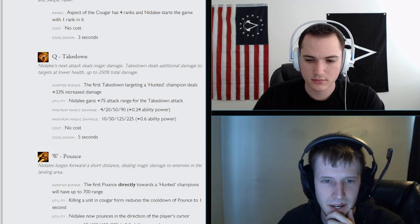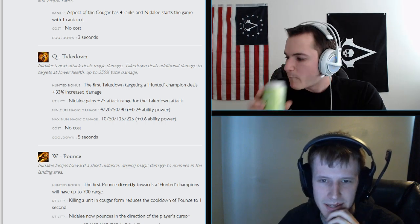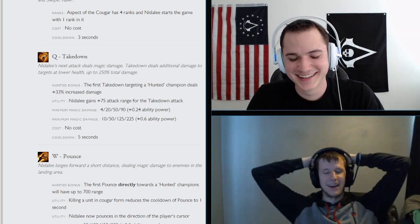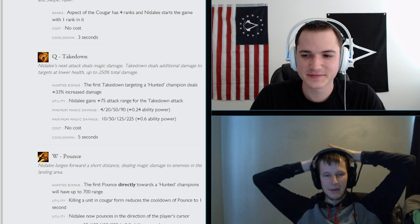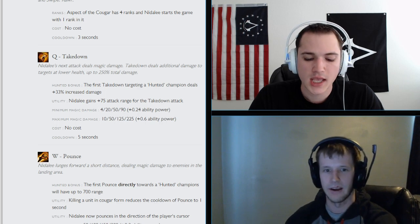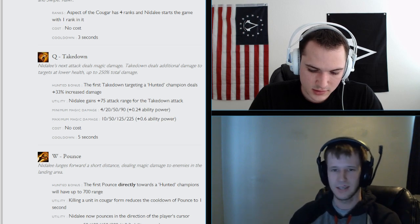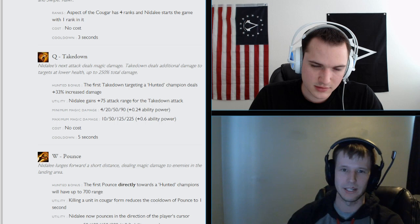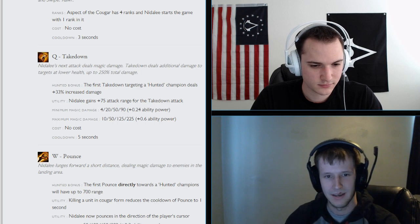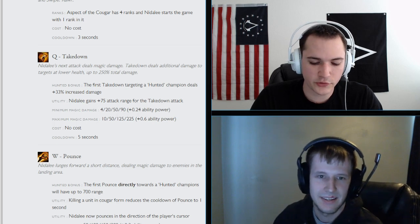With the ultimate available at level 1, a lot of players in LCS will likely start R, take W, then Pounce over gaps — like by red buff or the wraiths — and drop Bushwhack wards to get vision of the enemy jungle before the other team even arrives. She might turn into a roamer.